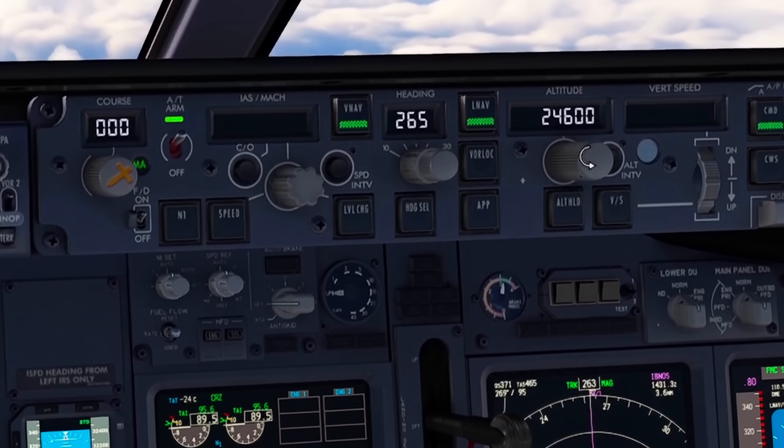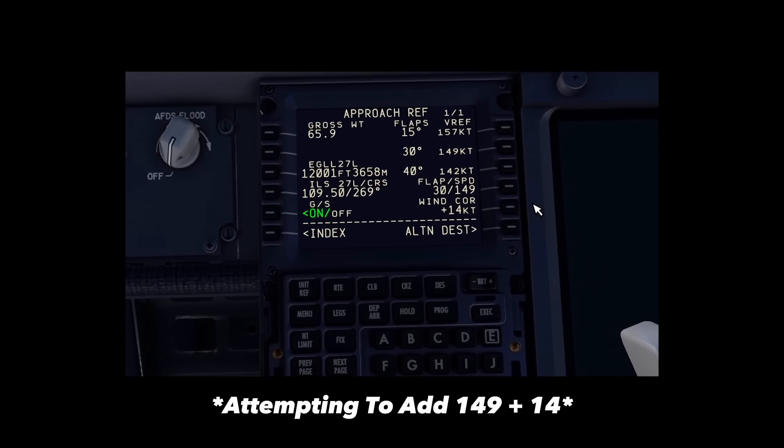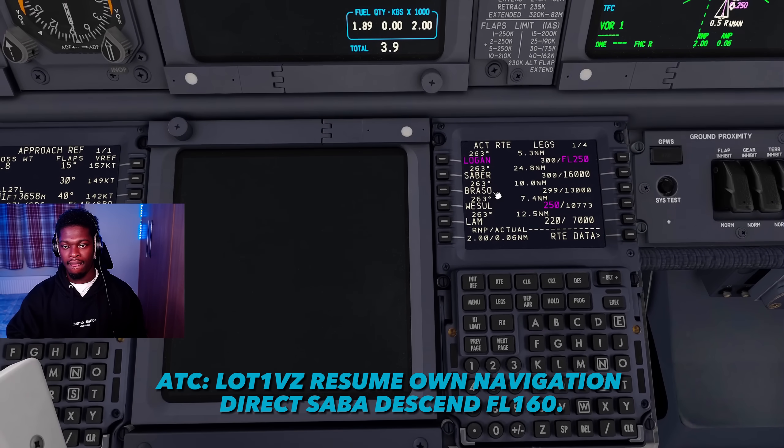Alright, 250 let's have you set here. So the approach is actually going to be 150, 163 for the lander. I'm excited! Lot 1 Victor Zulu, resume navigation, direct to Sabre. Descend flight level 160.